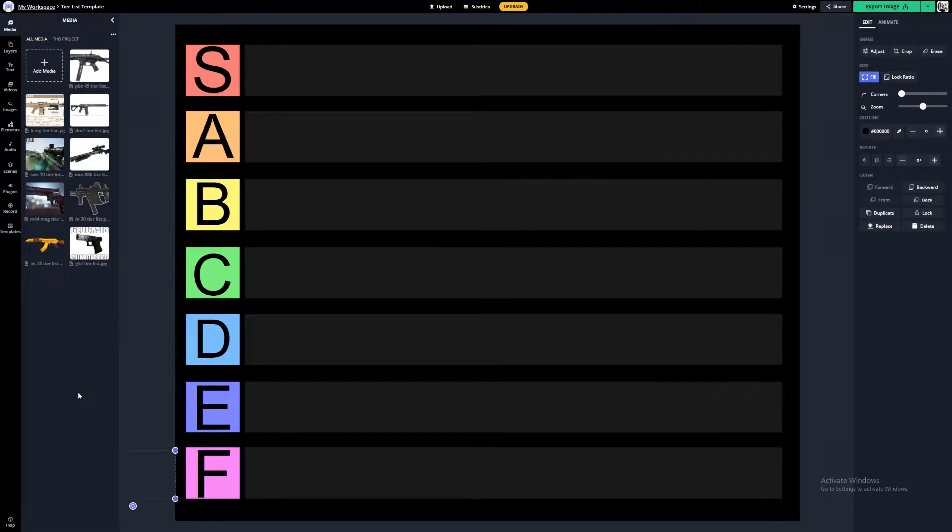The Battlefield 2042 open beta has sadly come to a close. The next time we can play it will be the full launch in November. I've been playing since the early access stage and I've had the chance to use all the guns quite a lot. Some of them are overpowered, some are underwhelming, and some are in between — like Goldilocks and the three bears. I thought it'd be fun to make a tier list on all nine weapons from the Battlefield 2042 open beta.